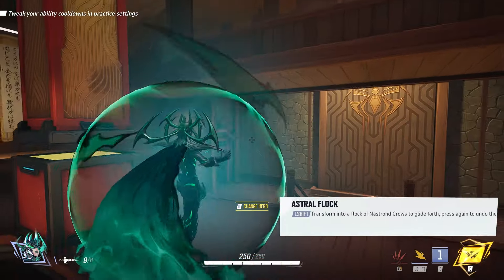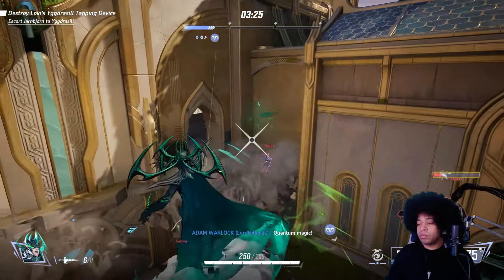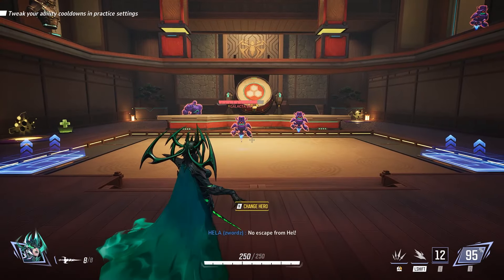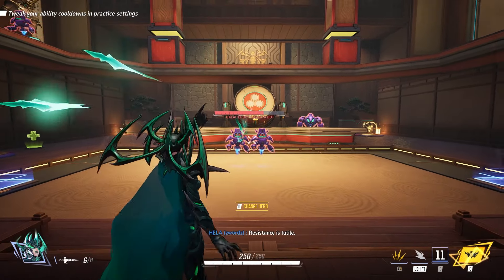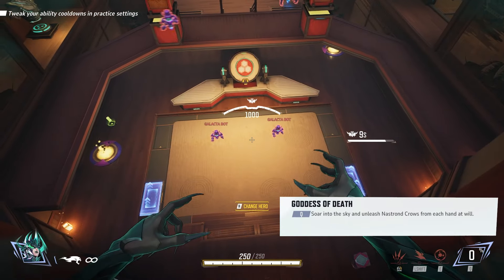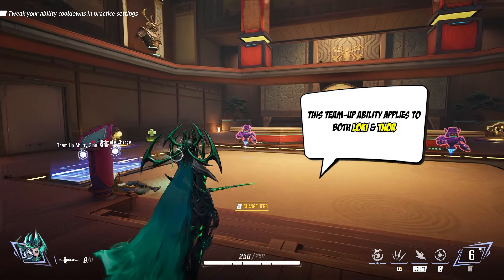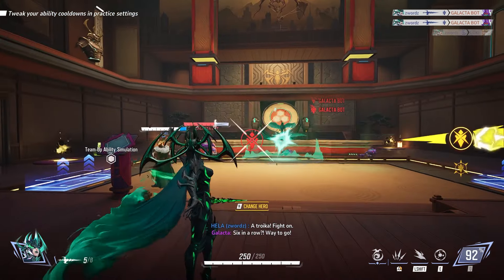Hela possesses a movement ability called Astral Flock, which allows her to transform into a crow and fly forward in whatever direction she's facing — good for getting into advantageous positions. You can combine this with her passive that lets her fall slowly when holding the jump key. Her Soul Drainer ability stuns nearby enemies and pulls them to the surface of the orb's point of contact. Her ultimate has her hovering at a high vantage point and throwing down extremely strong explosive projectiles with a huge damage radius. Her team-up ability with Loki can instantly resurrect him when she eliminates an enemy, or grant him bonus health if Loki is still alive.